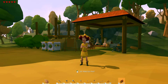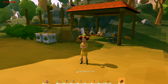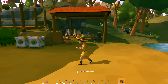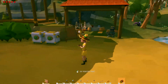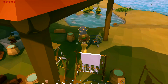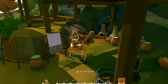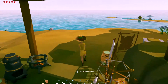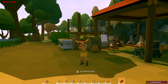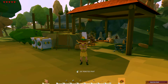Hey guys, welcome back to some more Ylands. So last time we built the shelter up and got ourselves a bit settled in. Off camera I've been harvesting and gathering some bits and pieces. We've got some boxes here for storage and we've got a stove here for cooking. Other than that, haven't really done a great deal. So we've got some food at least — we're not going to go hungry. And I've got some logs and other bits so we can do some more building of the house.